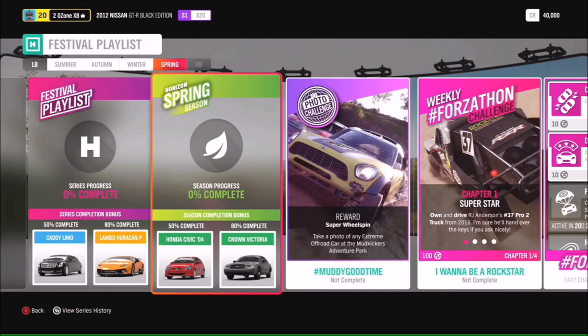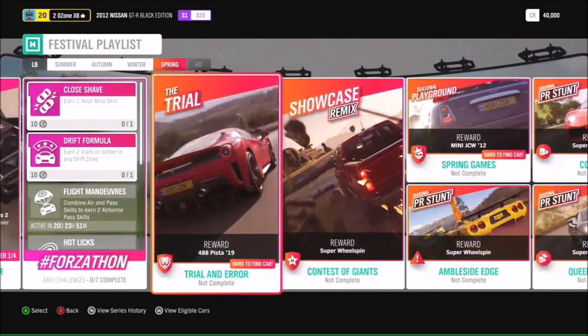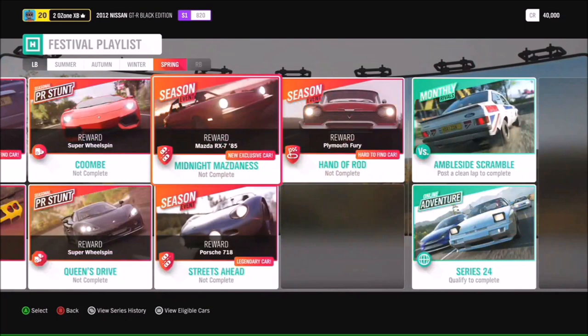There's another hard-to-find car: the Ferrari 488 Pista, earnable by doing the Trial event. For Spring games there's a Showcase Remix with the John Cooper Works Mini — another really awesome and rare car. And we have another new exclusive car: the 1985 Mazda RX7 — the one that started it all. You can get that via the Midnight Mazdanus season event. There's also the Plymouth Fury in the Hot Rod season event. That brings us through the full Festival Playlist — loads of new cars.